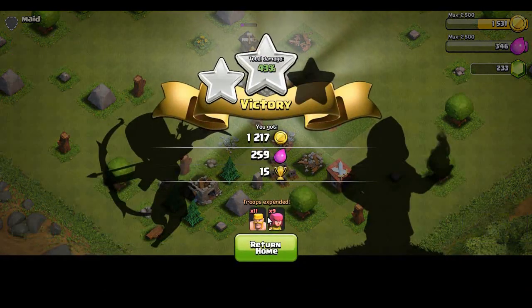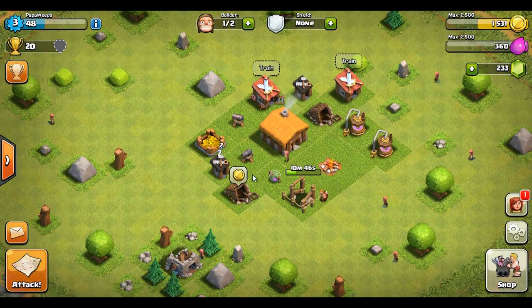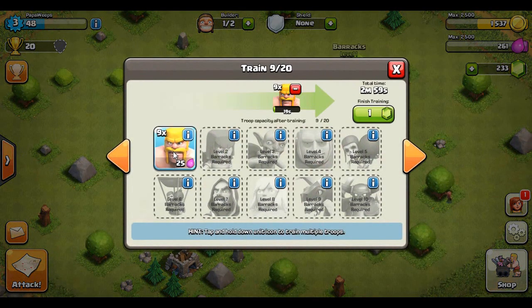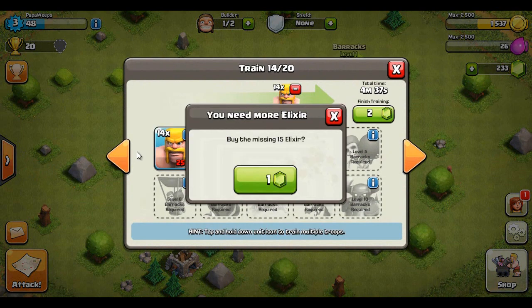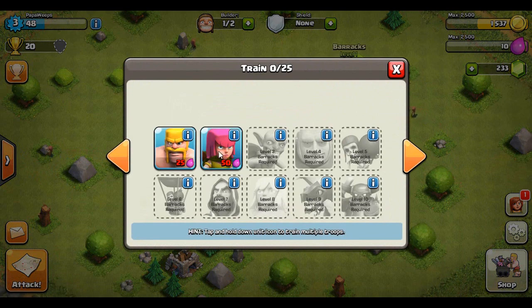Not going for the three stars — so my first raid: 55%, two stars. We got 1500 gold and 326 elixir. Not too shabby at all, and we released the beast — 500 XP! So first off, I'm going to tell you guys: if you're starting off you're going to want to use mainly barbs because they are the stronger of the two troops between barbs and archers at the start.